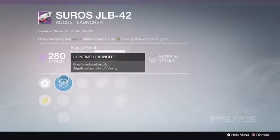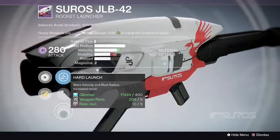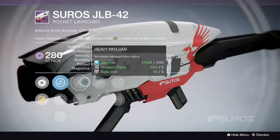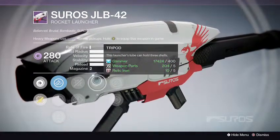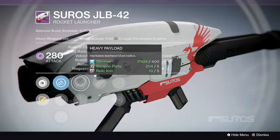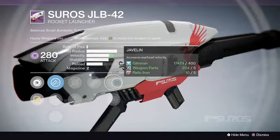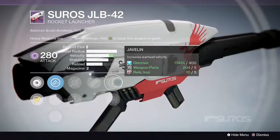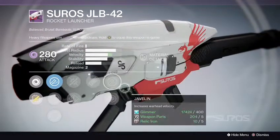Next up — Confined Launch, Linear Compensator, Hard Launch. Hard Launch is always a good one on a rocket launcher. We got Heavy Payload — it's starting to look pretty nice now. Speed Reload. Tripod. Heavy Payload, Hard Launch. If there's Javelin — yes there is. This may be a winner. Javelin, Heavy Payload, and Hard Launch with Tripod. Win-win.